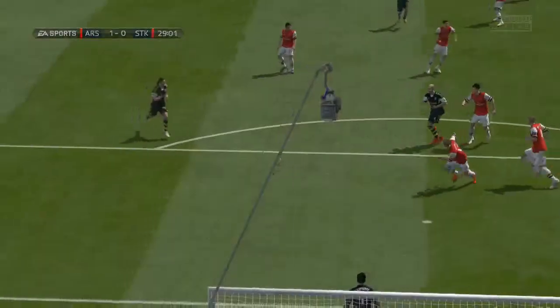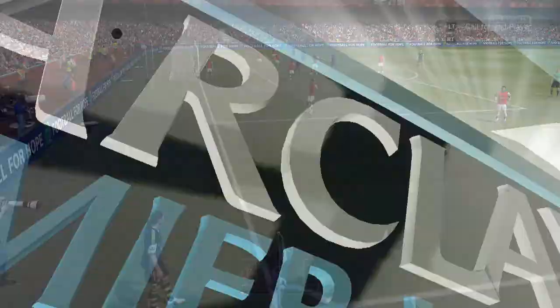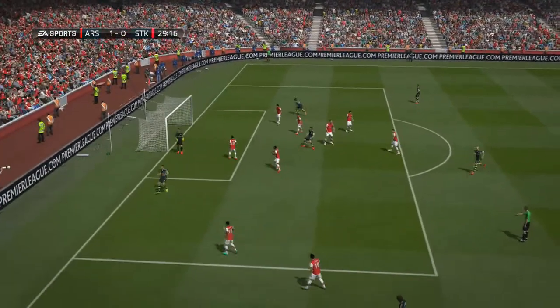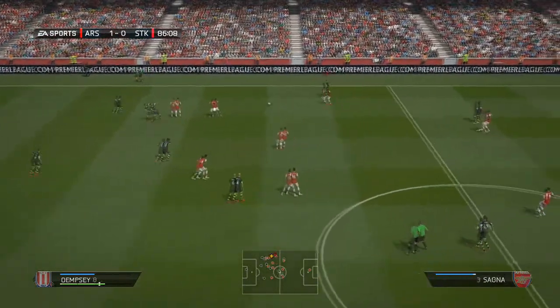We'll get a chance on this ensuing corner kick - but again hit right at the keeper, who makes a great save to tip it over. On this next corner kick, the ball is played into Jeff Cameron who keeps getting the ball on these corner kicks, but he heads that wide unfortunately. This game was really unforgiving.